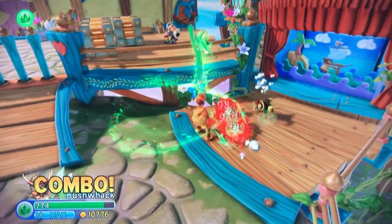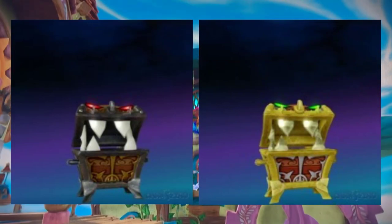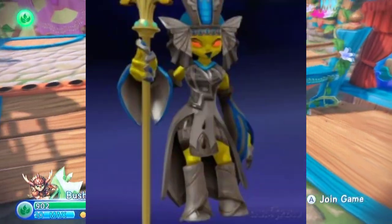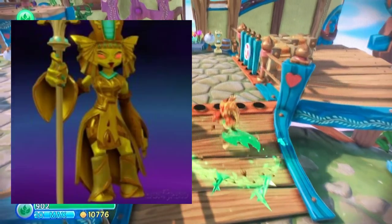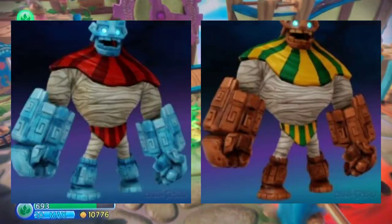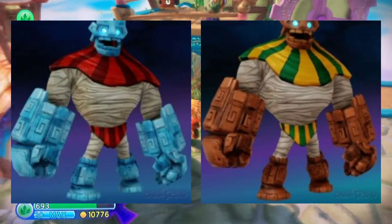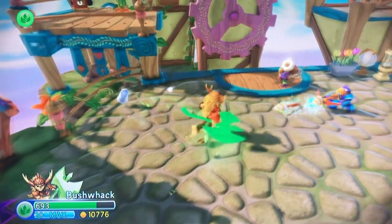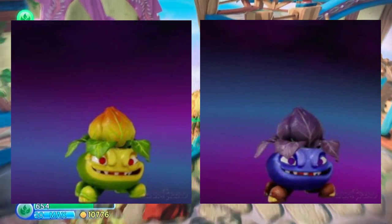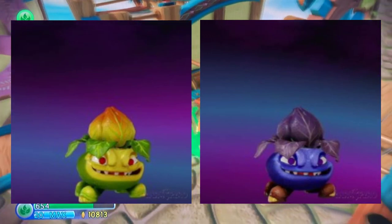Earth is next up, and first we have Chomp Chest. As much as I like his original skin, his evolved skin is just a little better to me with the golden trim. Golden Queen's evolved form just sucks — you go from this to this, so original is better. Graveclobber's original is better to me because his evolved form just has an odd color scheme and I don't think they fit very well. And lastly, Tussle Sprout looks like he had the McDonald's Grimace shake with his evolved form — I just like his original better.